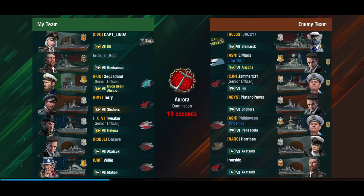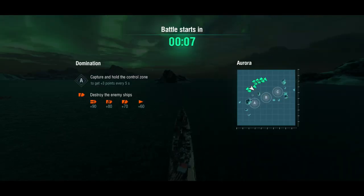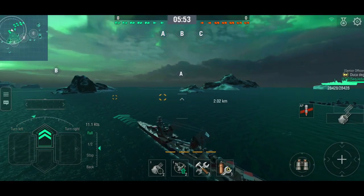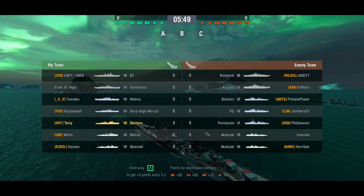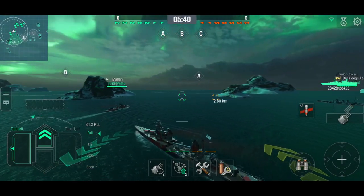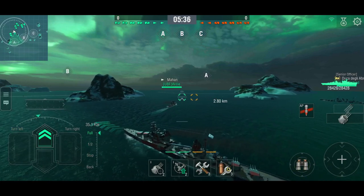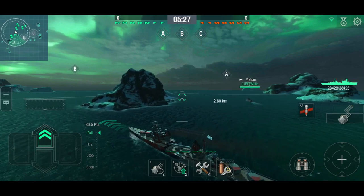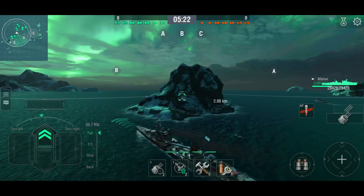Alright, we're bottom tier — there's a fail platoon: an Arizona, a Fiji, and another Shchors. Two tier sixes in a tier eight battle. We're playing on Aurora in Domination mode. We'll park behind one of these little islands and see if we can set something on fire. Starting with AP; we've got two destroyers, a Pensacola, a Fiji, a Shchors. There's a Duca on our team — an HE spammer — so he can cover that side, and I'm going to use this island for cover and keep the lid on B cap.